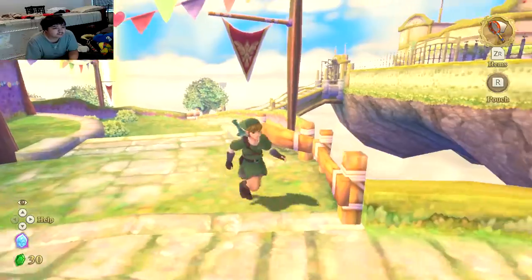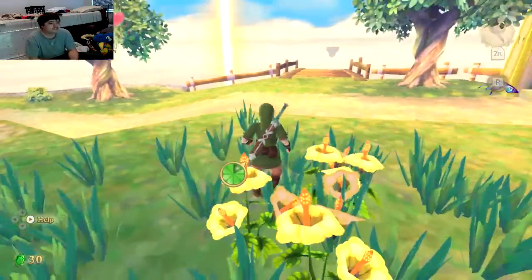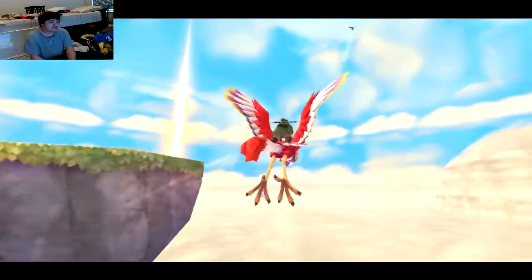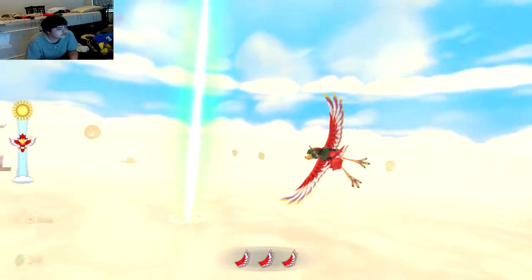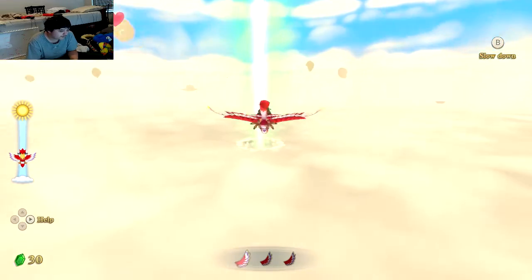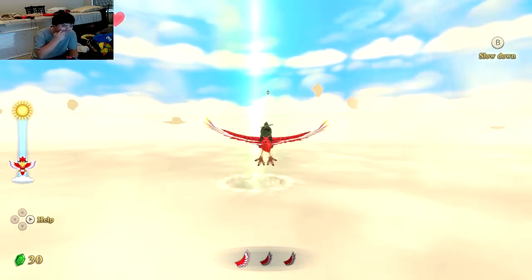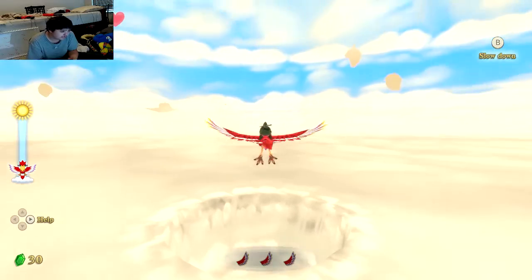We are getting relatively close to the end of the episode. What I'm thinking is we'll start heading towards the Faron Woods, and then next time on Skyward Sword HD we'll figure out what's going on in the area. We did some shopping and we're prepared for whatever's left. I think it's really great that we found an item that's going to give us more hearts, because that's going to be really good for down the road.